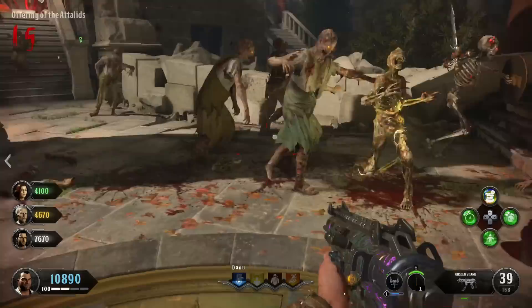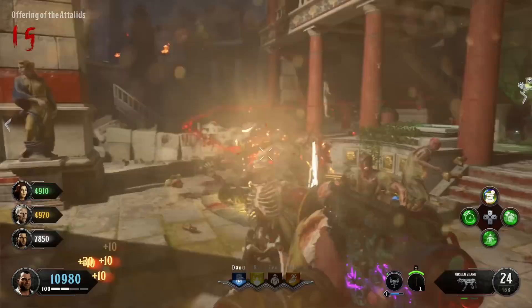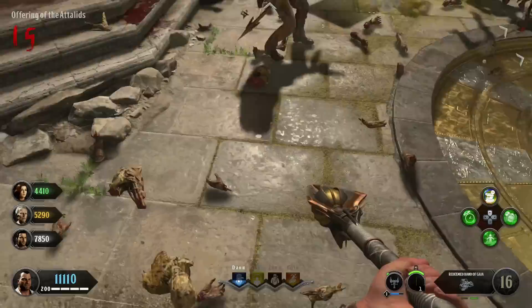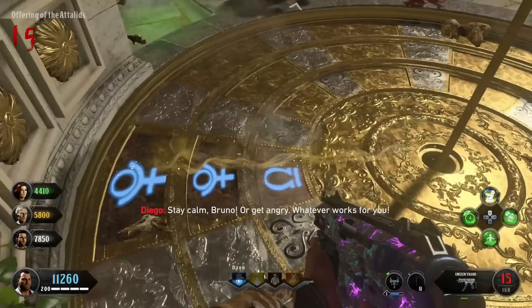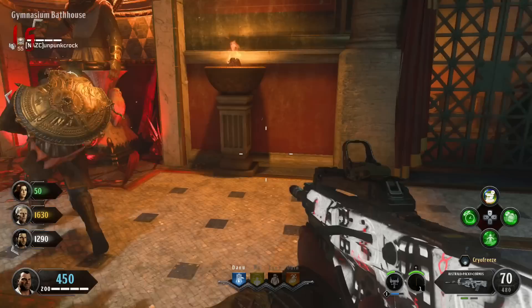Kill a third electric zombie on the sundial gold plate area, count the positions to the line again, and press Square at the right moment. Once you complete all three correctly, the screen shakes and the sundial sinks into the ground — you're done with this step.